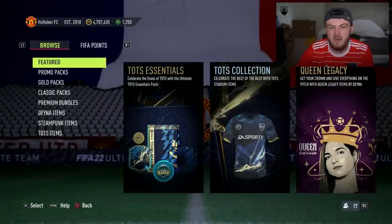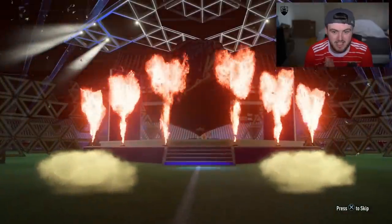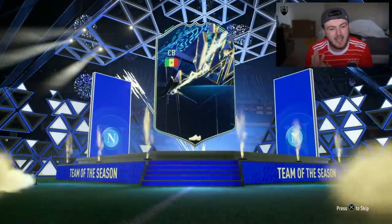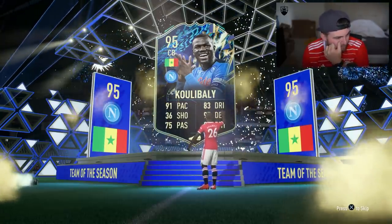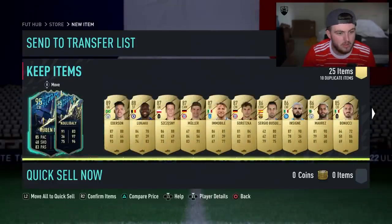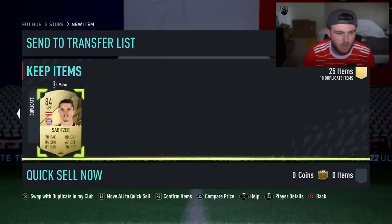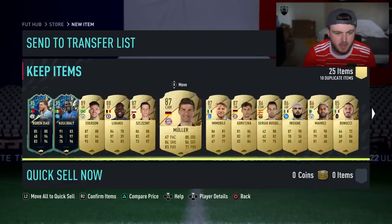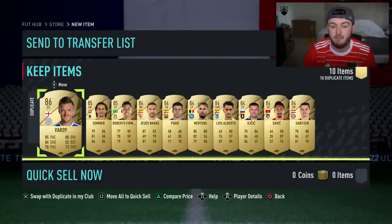My 84-plus-25 pack on my account now. If we get TOTS it's guaranteed ultimate TOTS. Yes! 95 Koulibaly — I do already have him, unfortunately. But that's still decent, still a high-rated team of the season card. Two 95 TOTS cards — that's actually really good. Good fodder at the very worst. That's actually a pretty good 84-times-25 pack. Decent fodder. I'm happy with that.